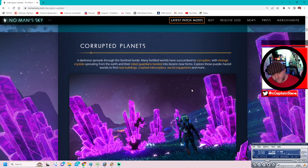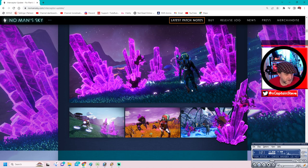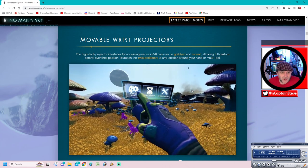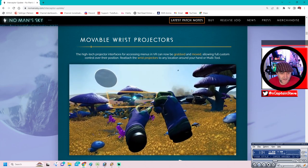Corrupted planets: A darkness spreads through the sentinel horde. Many forfeited worlds have succumbed to corruption, with strange crystals sprouting from each of their robotic guardians, twisted into bizarre new lifeforms. Explore these purple-hazed worlds and find new buildings, crashed interceptors, and secret equipment. And more - I haven't come across all the equipment yet. Moveable wrist projectors - that's brilliant for VR, I like that, that's clever.